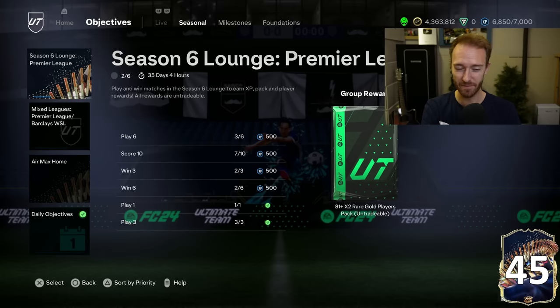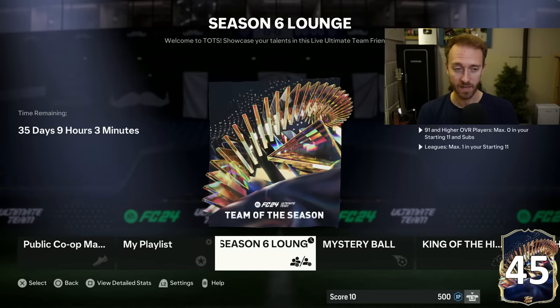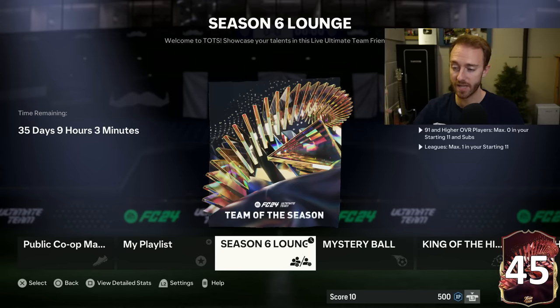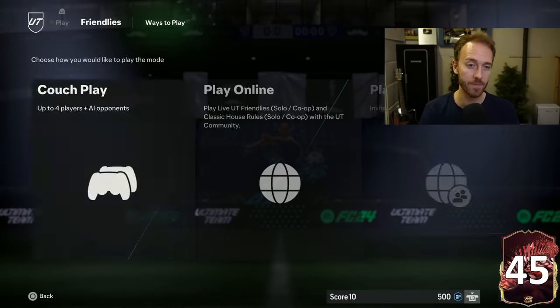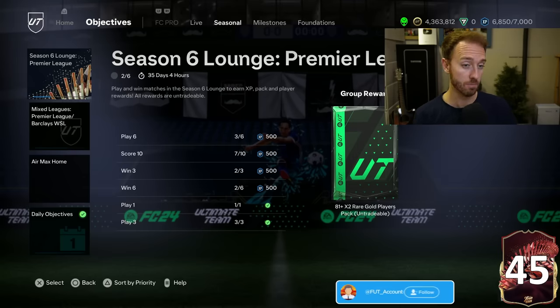I'm just wondering if today we're going to see a season six lounge for the Bundesliga, and we're going to have the exact same thing as we did last year: a cup mode with objectives and packs as rewards for playing each week with the different main leagues. This is the season six lounge — it's a 90 overall team with one league in your starting 11, so you've got to use all Bundesliga players. I'm just wondering today if they drop the objectives for the Bundesliga that coincide with that lounge, just like they did last week with the Premier League. So that's something to watch out for today.